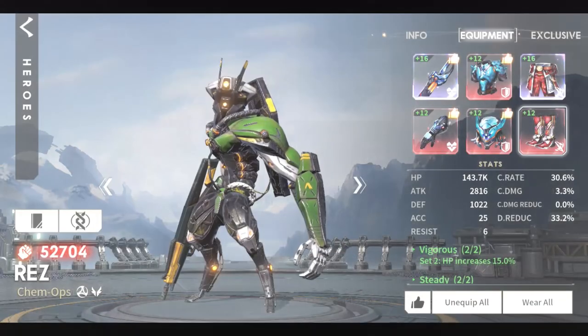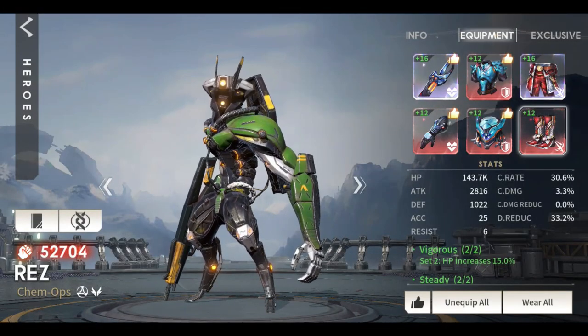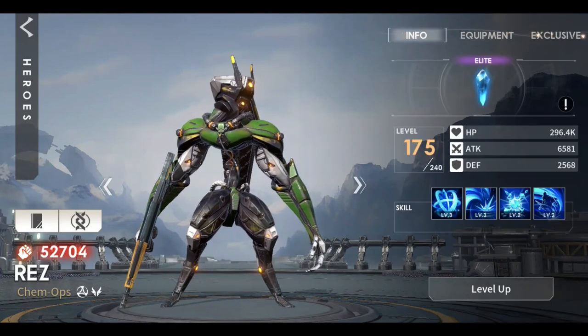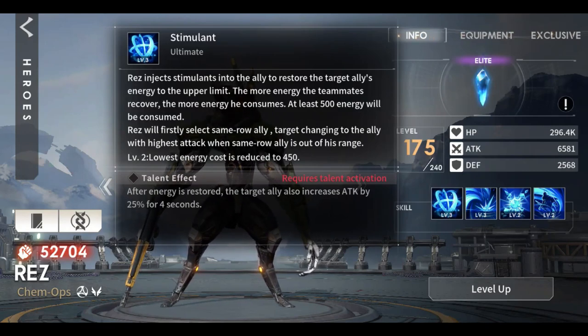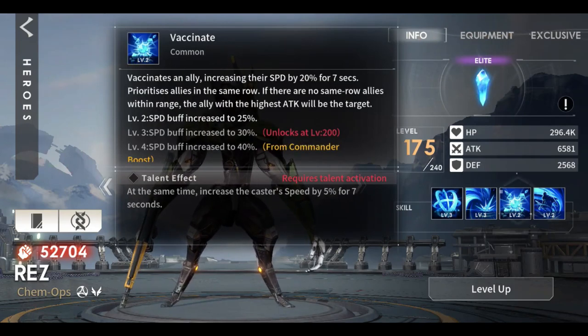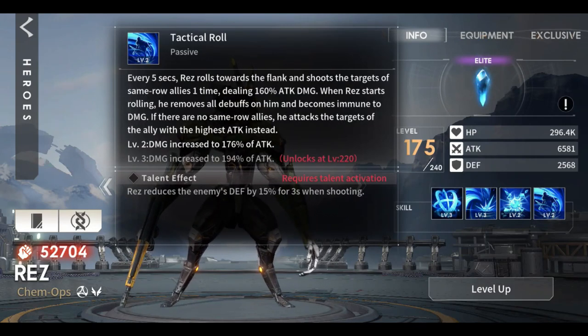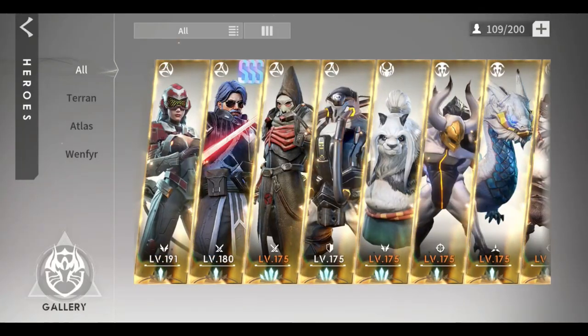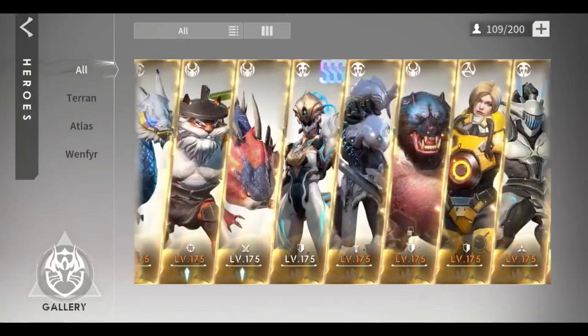Hi guys, it's Gameplay Horizon here, and welcome back to my channel. For those players who have the hero Res, this video is for you. I made this video to show how to maximize output damage on guild boss — the more damage output, the more rewards you can get. It might sound crazy, but you can use an epic Res in guild boss battle. I was thinking I will make him from epic to an immortal hero too.